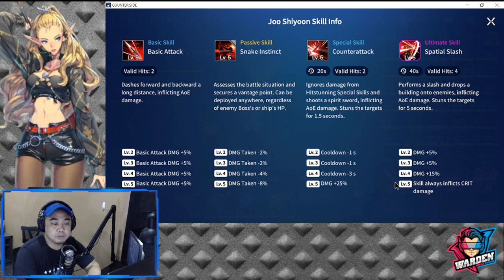Damage is plus 25% up to level 4. At level 5, the skill always inflicts critical damage — very good hit. It's just unfortunate that we don't get copies of him. For now you'll have to use Fusion Cores to level him up from 100 to 110.